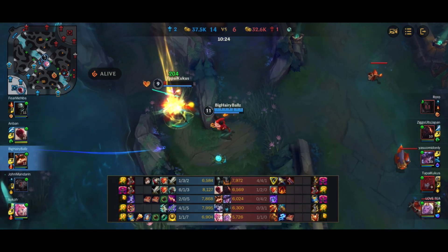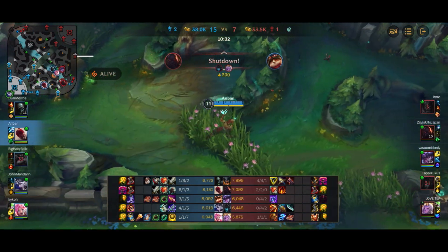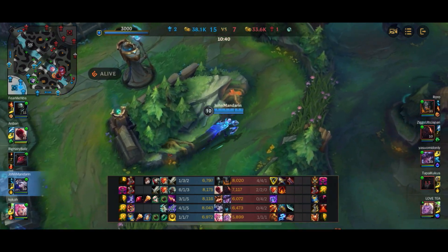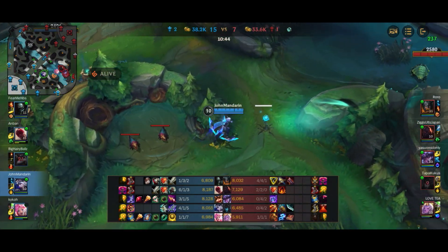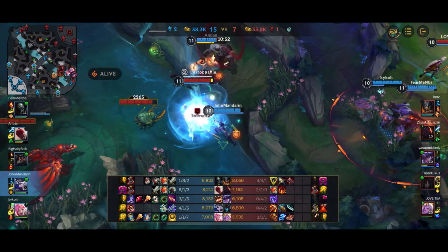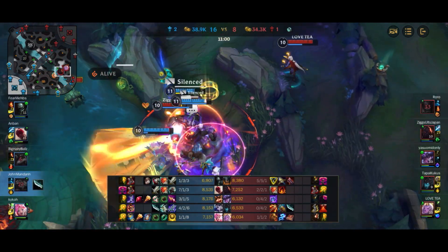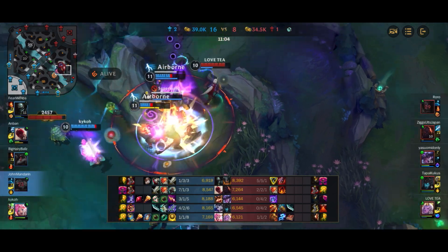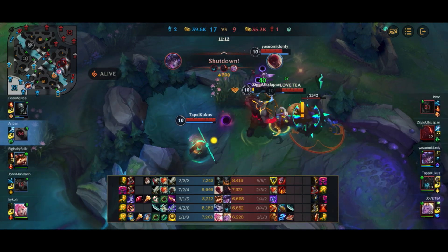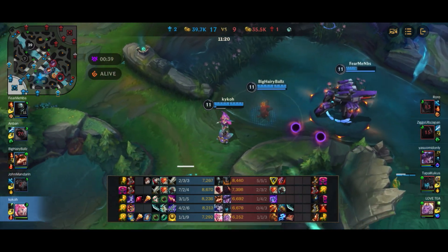Speaking of plays, Teemo gets a huge play onto Kalista by blinding her and running her down, but runs straight into Sion and Soraka after that — so it's a 1-for-1 trade overall with dragon up. The good news is that I respawn before Kalista, so I'm running straight to the dragon. I'm trying to aim my ult onto the Syndra, but I didn't notice Olaf just behind me running me down. By the time I noticed, it was too late and I just get run down by Olaf again — honestly even if I noticed earlier, I don't think there's much I could have done anyway.